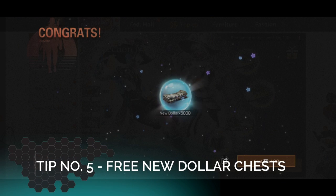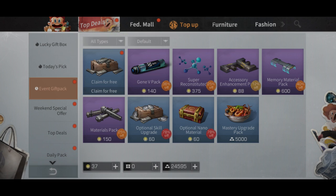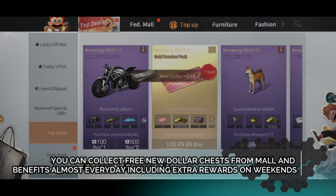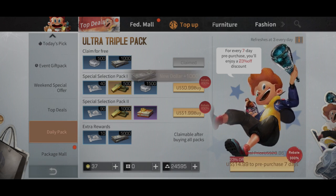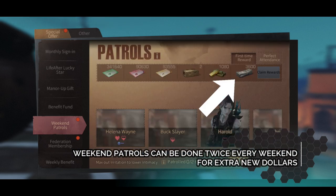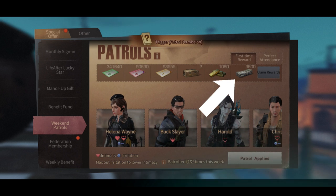Tip number five: Free New Dollars every day. In the Mall and Benefit section you can collect different amounts of New Dollars, with extra New Dollar chests given on weekends — that means Saturdays and Sundays.